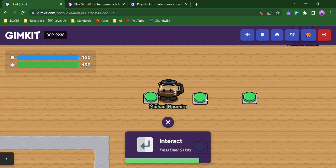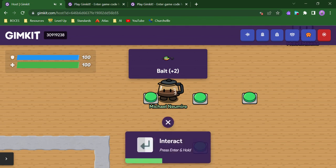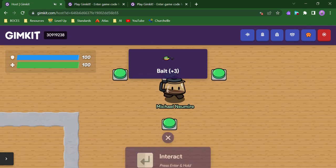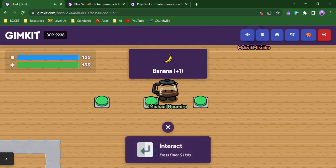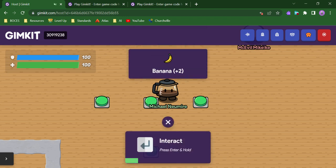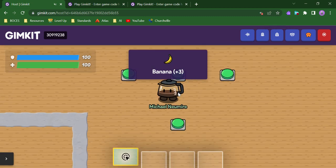If I go to my first button I'll get some bait, and I'll go ahead and do that three times. I'll do the same with the banana button.